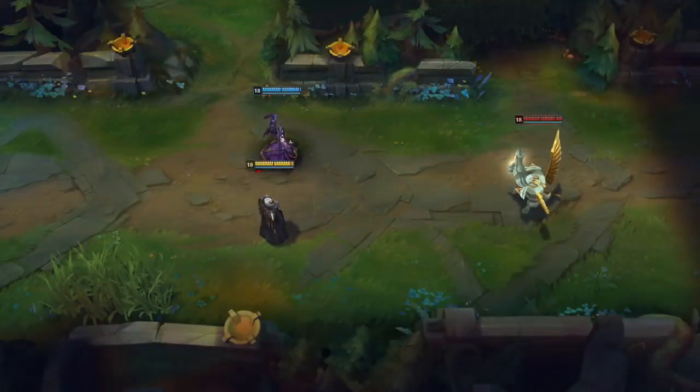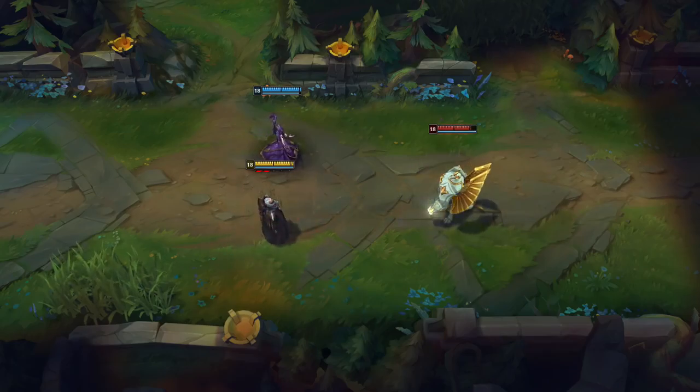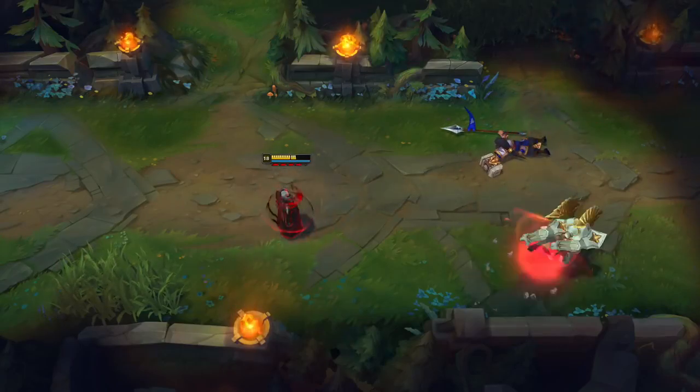Onto all the important information: his passive allows him to right-click immobilized enemy champions and drag them towards him slightly. On top of that, enemies that die now drop souls that look very similar to Dark Harvest, which will be collected and stored and restore some of Swain's health.